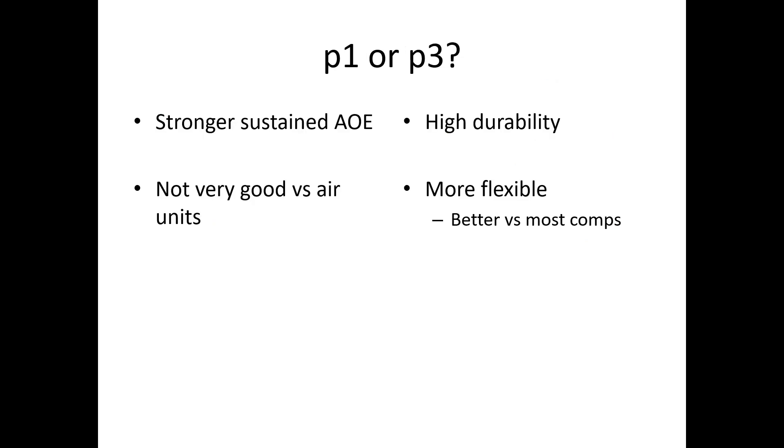Should you use P1 or P3? P1 has stronger sustained AoE, making it better versus alien incubation, infested zerglings, and marines. It's not very good versus air because dragoons are more expensive but don't benefit from P1. P3 is more durable thanks to Unbound Fanatics. It is also better against more comps compared to P1. In general, P3 is better, but for some mutations P1 is needed, and that's the focus of our lesson today.